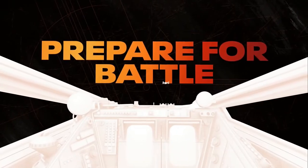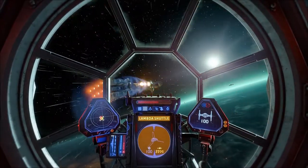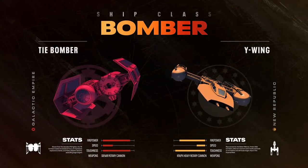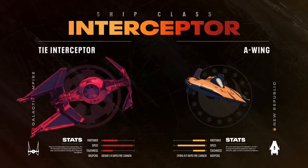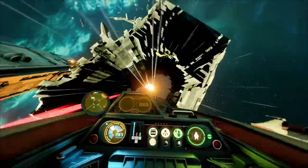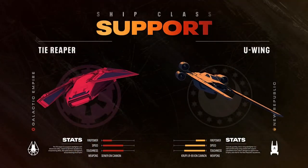The game consists of four usable craft types for each faction. For the Imperial side: the TIE Fighter (fighter class), the TIE Bomber (bomber class), the TIE Interceptor (interceptor class), and the TIE Reaper (support class). For the Republic side: the X-Wing is the fighter class — fighter classes are supposed to be balanced — and the Y-Wing is the bomber class, for heavy-hitting runs to destroy the enemy's main capital vessels.